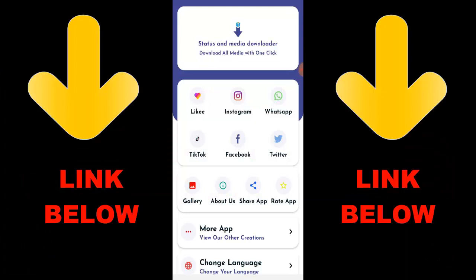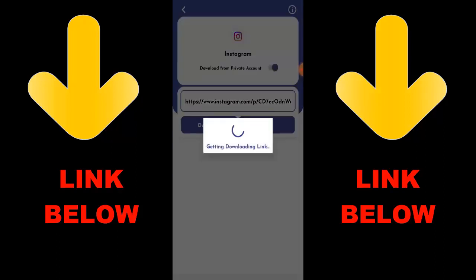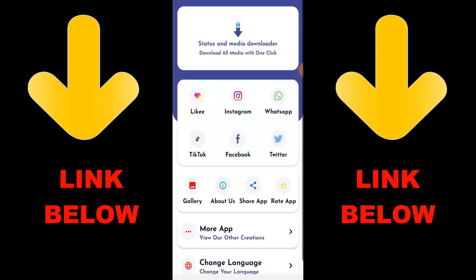Check out this app that is trending — it's called Status and Media Downloader. Download all media with one click. You can download any videos or pictures from any social media including Instagram, WhatsApp, TikTok, Facebook, and Twitter — all in one click. All you have to do is download the app, and to download content just copy the link, go to the app, and paste the link.